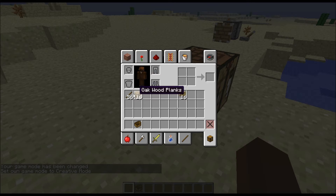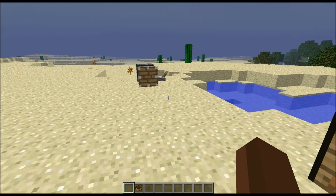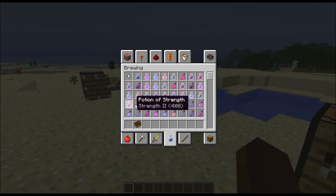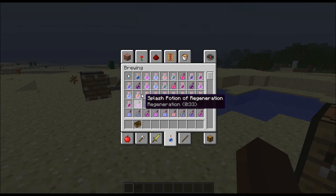Another thing is potions — they show you the time now, and if you have the other information, the potions that have level 2 or whatever it is, they show you more information about the potions.